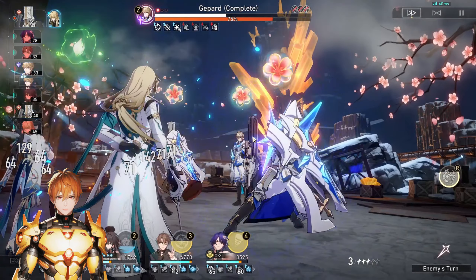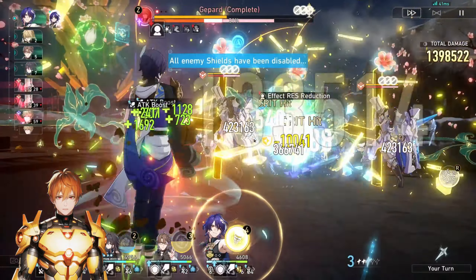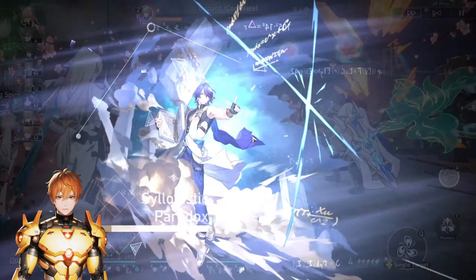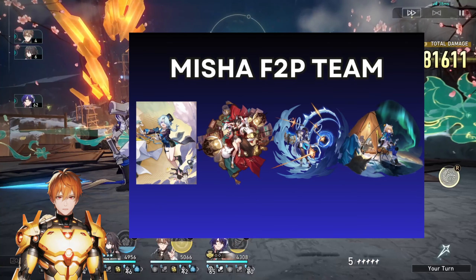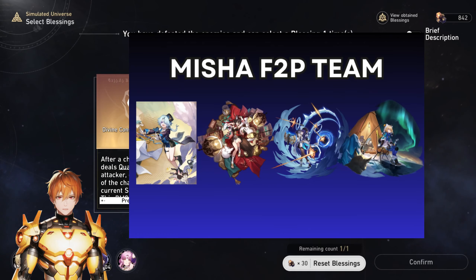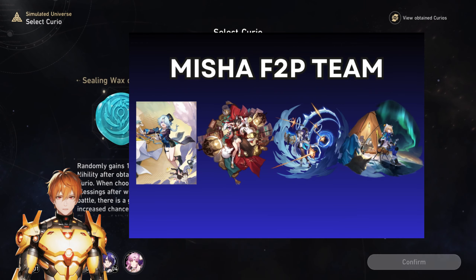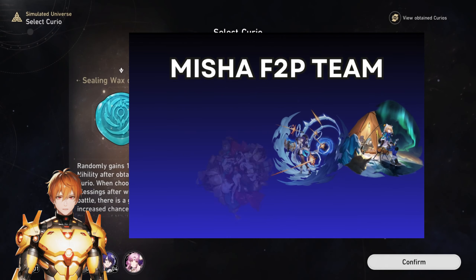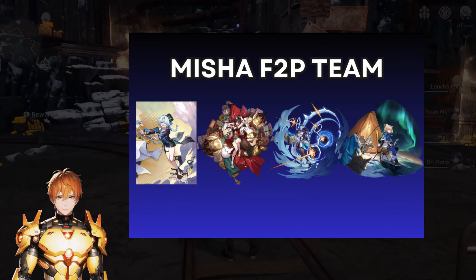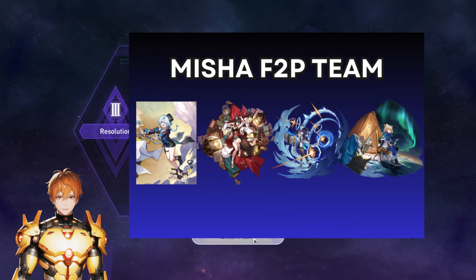Now I'll cover what teams you can run Misha in. Misha is a typical damage dealer that can be run as a hyper carry or in dual DPS teams. The free-to-play option is pretty much Misha with Pella and Tingyun. Pella will provide much-needed defense shred for multiple targets, so Misha's ultimate hitting multiple targets will hit everything under the defense shred and maximize damage. Pella at E4 can also boost Misha's damage further by reducing ice damage resistance. She's also a very good skill point generator. Tingyun will provide a lot of energy so Misha — with his 100-cost ultimate — will be able to spam it even more often, and the attack boost is very nice.